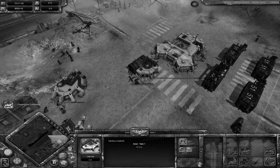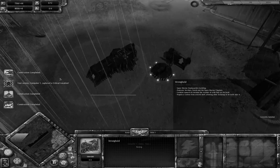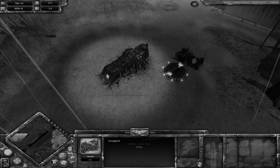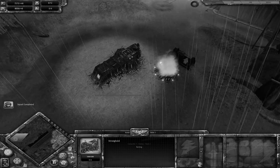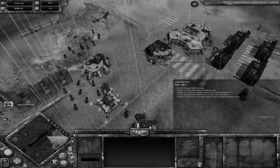Have you ever played a game where you've just been dreading what tier your opponent is, wondering if they're one tier higher than you but you just don't really know how to tell just by looking? In this video I'll try to quickly break down some of the key things to look for when trying to deduce what tier your opponent is.